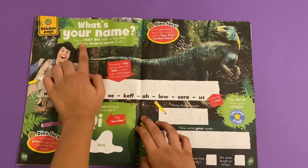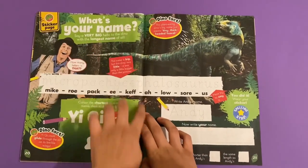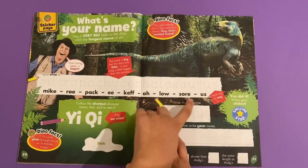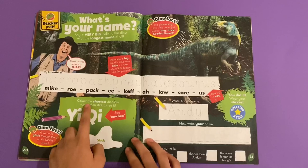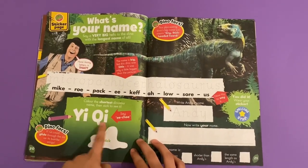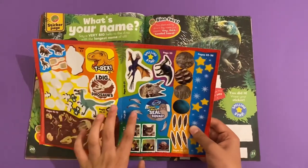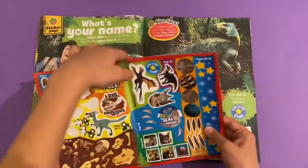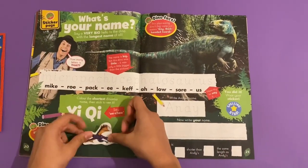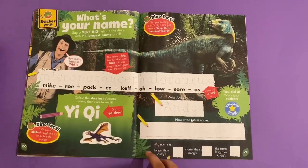What's your name? Say a very big hello to the dino with the longest name of all — this is the Micropachylyphalosaurus. Colour the shortest dinosaur's name, then stick on to see it. This one here — this is what the flying dinosaur is called.